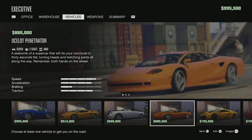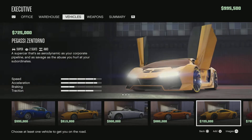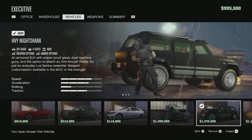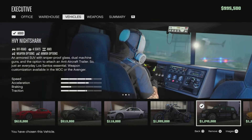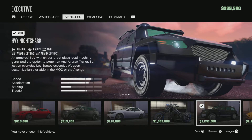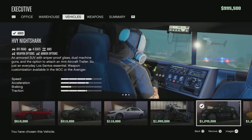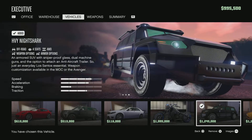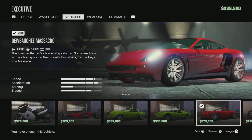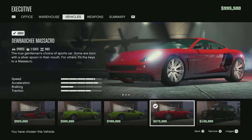For vehicles, I'd recommend ignoring all the flashy and expensive vehicles — they won't help you run a business. The first vehicle I recommend is the Night Shark; it can take two or three rockets before blowing up. When you get it armored from your bunker or avenger it can take way more. You should also get one of the cheaper vehicles in the package as good value.